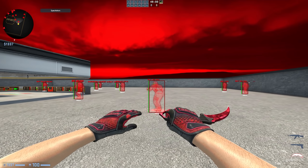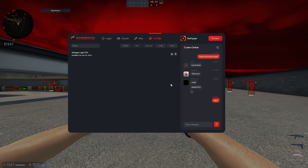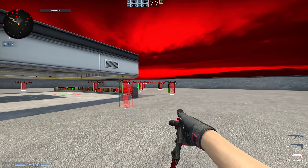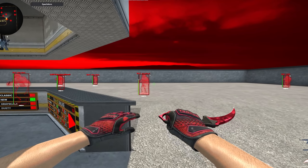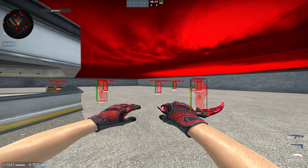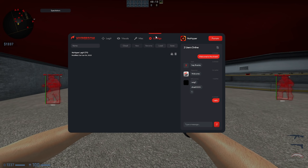Alright, here we are in game with Hyperion injected. As you can tell by the title, this is my new CS:GO legit cheat, purchasable right now via the link in the description. If you're not going to purchase, go register on the forum to get those numbers up. I'm going to showcase every single feature — this isn't a review, it's a showcase, since I can't review my own cheat. Without further ado, let's get into it.